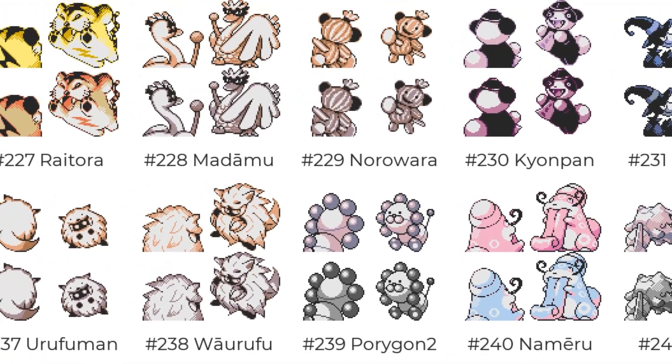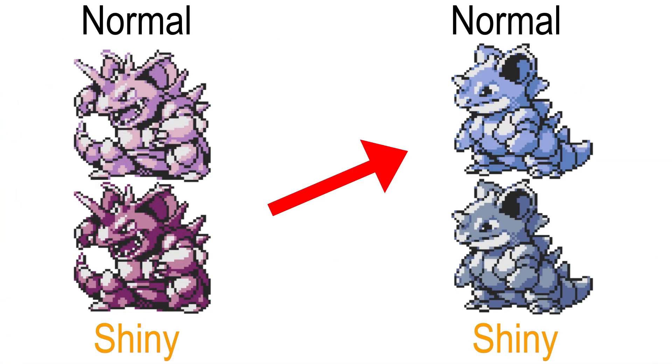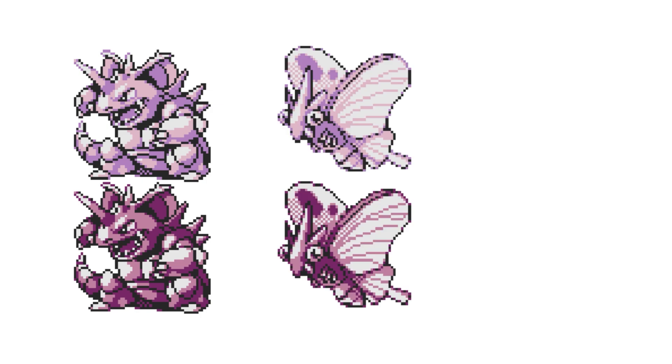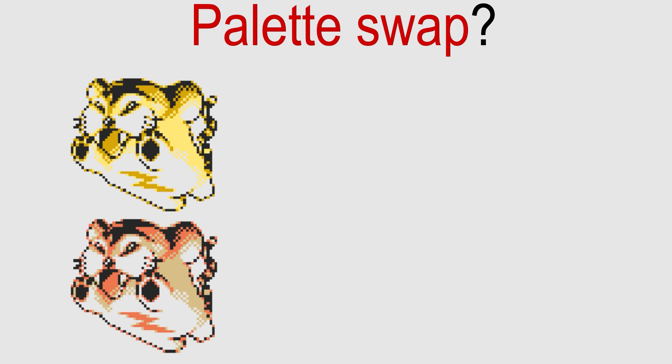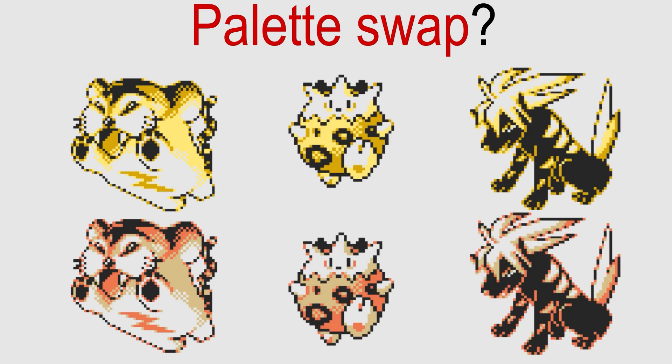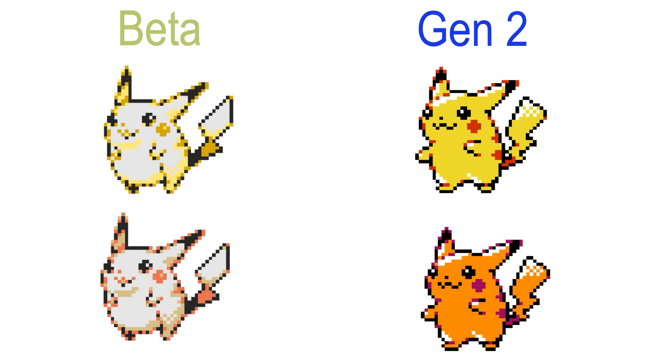Why is this important? Well, it shows that Game Freak looked to create patterns in shiny Pokémon even this early on. They could have made some shinies take others' non-shiny colors, but instead they made them all change in the same way, which could suggest that shinies do have some predetermined patterns. Some Pokémon even kept the same base and shiny color patterns from the beta to the official Gen 2 games, but with just a more detailed and updated color scheme for the Game Boy Color.